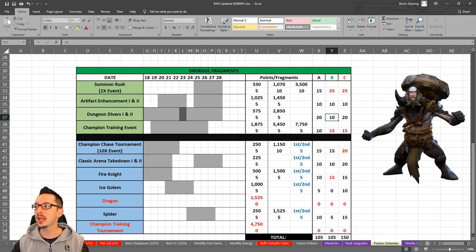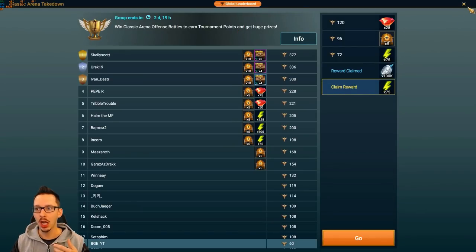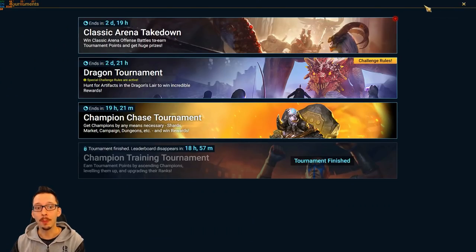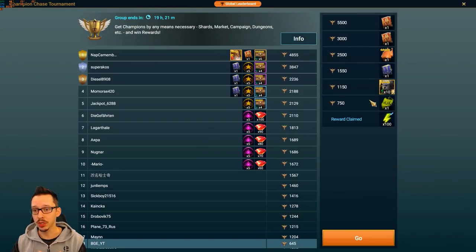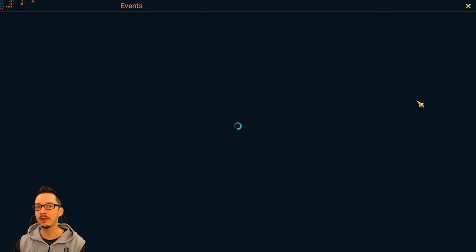Right now we have a Dragon tournament ongoing. I'm only doing stage 17 so I'm getting fewer points and less useful gear. Instead of pushing for an epic tome, consider preparing for this fusion by working on food and opening more mystery shards. I'm about 100 points away from a Double XP in the champion chase tournament — I can leave it in my inbox for six days and use it for the upcoming champion training event.